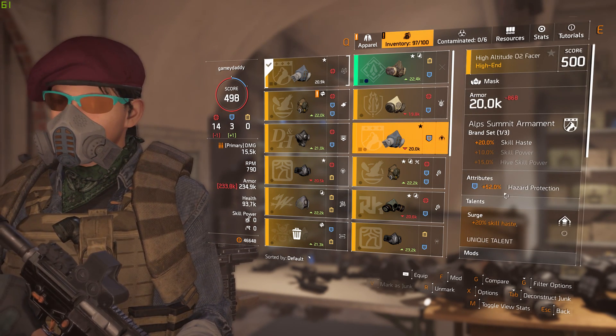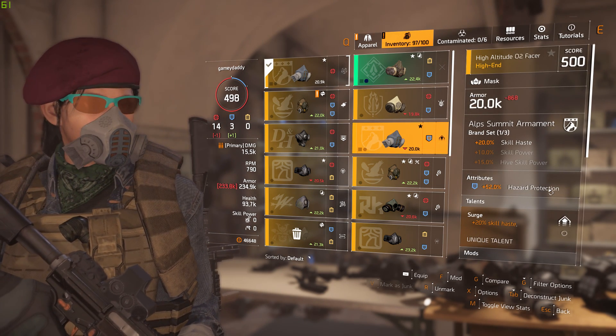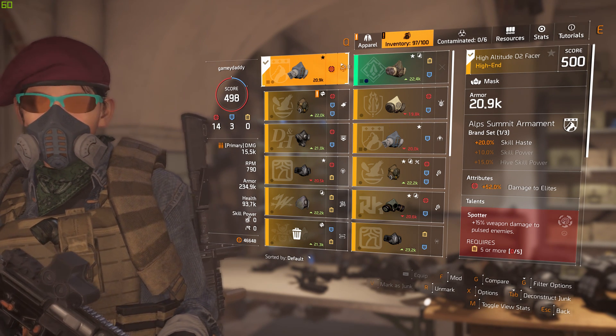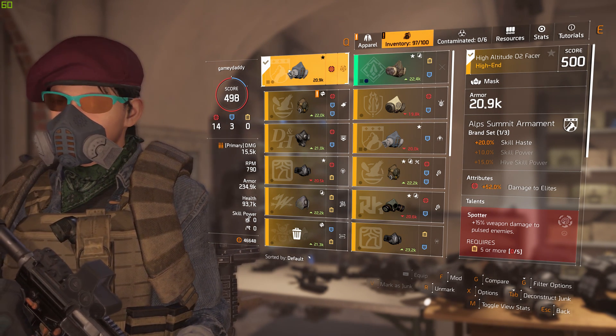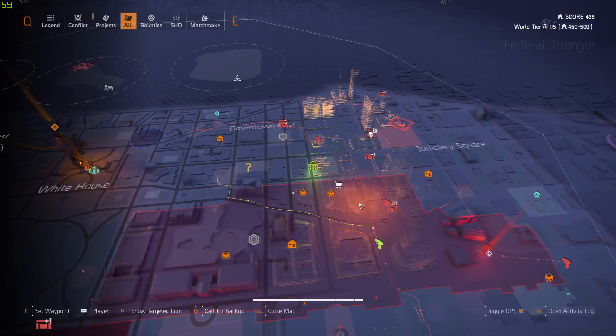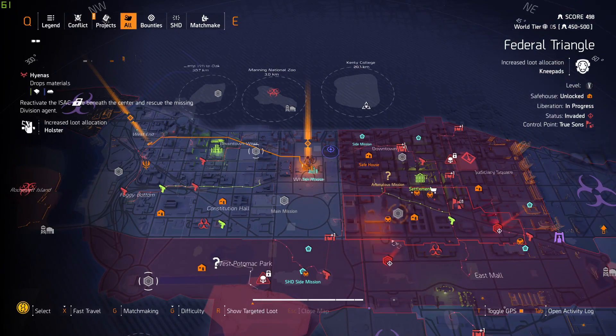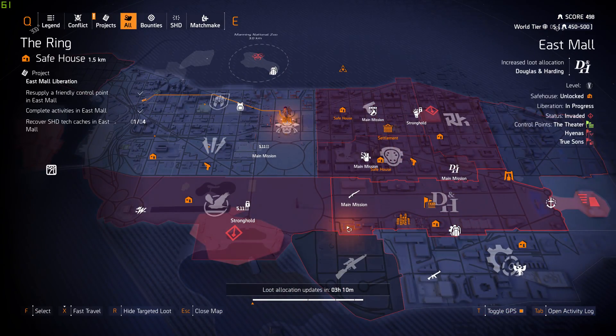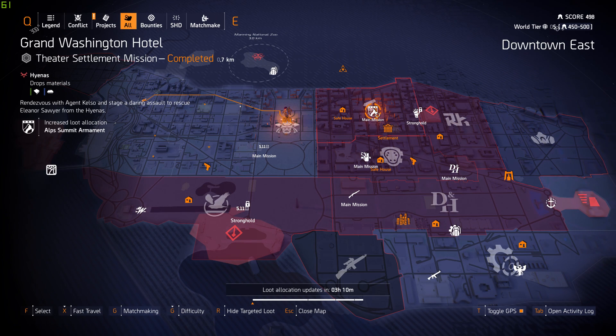If you notice, I also have another Alps Summit mask here that has 52% hazard protection. So if you're wondering, it's the High Altitude O2 Facer — I don't think they're releasing anything more than this particular variation of the mask. So go ahead and farm it. In terms of the map currently, Alps Summit is one of the items on the map that you can farm here in Grand Washington Hotel, but that's going to change in about three hours. So you want to keep an eye out and see if it's on the map or if it shows up in a rotation again, and just farm it hardcore.